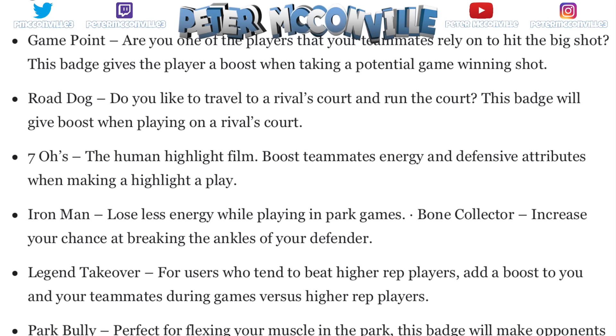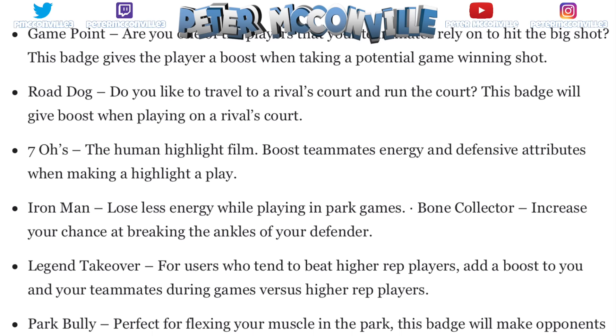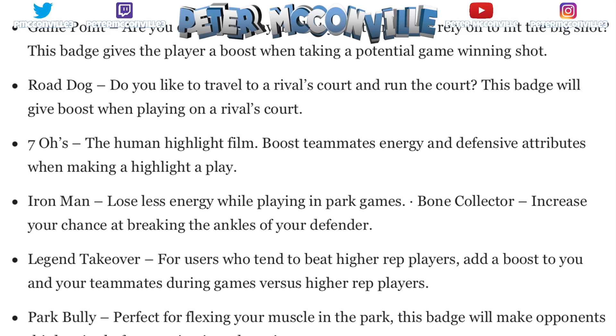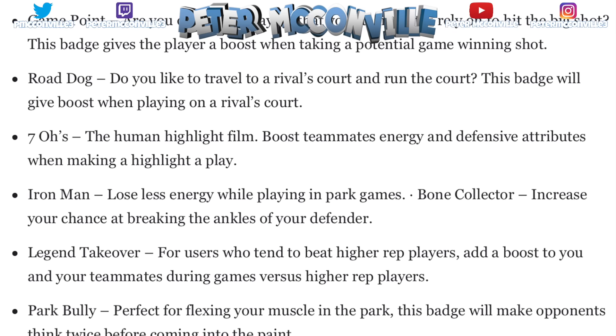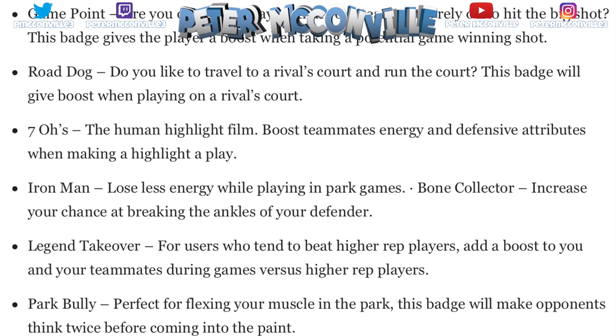Seven O's — the human highlight film. This badge boosts your teammates' energy and defensive attributes when you make a highlight play. Say you dunk on somebody or break somebody's ankles — it will boost your teammates' energy, so they'll fatigue less and have better defense. Iron Man — you lose less energy while playing park games, a very simple badge where you'll just fatigue less.